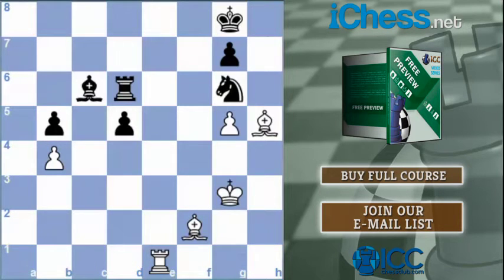No immediate capture here for white. But everyone can see that the knight is under attack, and it is being defended by the rook. Can we attack the rook? Where can the rook go? We can attack the rook — can the rook go on e6? No. F6? No. That's it. Bye-bye knight, bye-bye rook. Same concept.